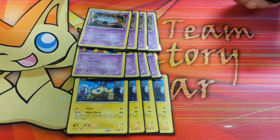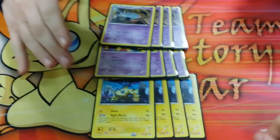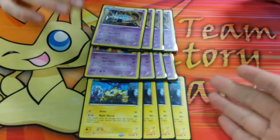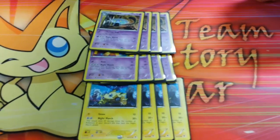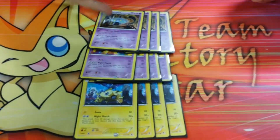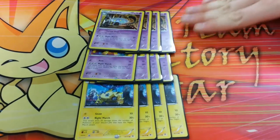If you run anything but this as far as your Night Marchers are concerned, you're not running Night March — you're just an idiot. This is the only way to do it. If you don't have four Joltik, just go buy a pack of Phantom Forces, you'll get one. You'll get both of these in at least one pack. Lampent is probably the most common one and it's an uncommon, which is ironic because Joltik and Pumpkaboo are commons.